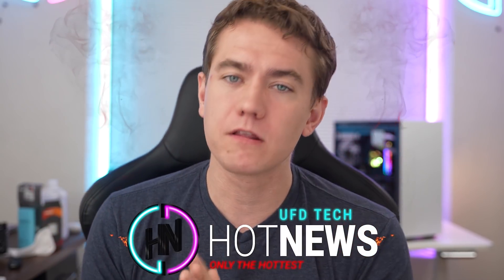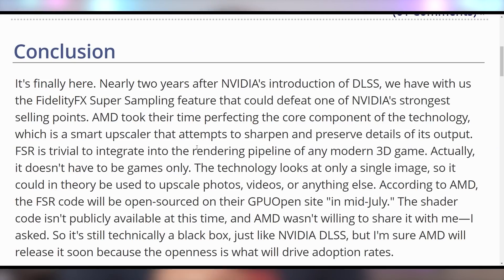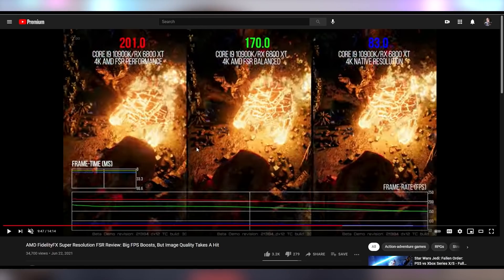Starting off with the launch of AMD's FSR, also known as FidelityFX Super Resolution, which is their hotly anticipated feature that they're going to be rolling out to many games. That's supposed to give you better framerate for little image loss. A lot of tech press were able to get their hands on it, test it, and see how it works. For the most part, the reception does seem to be positive.